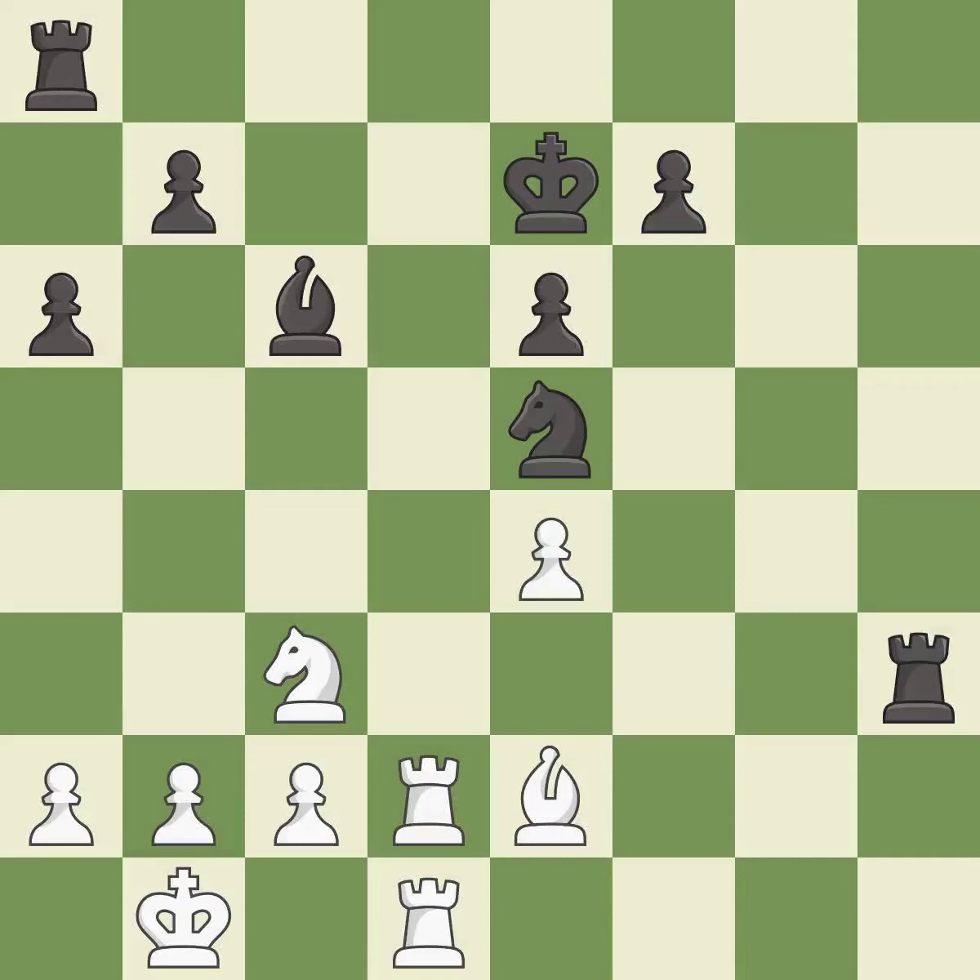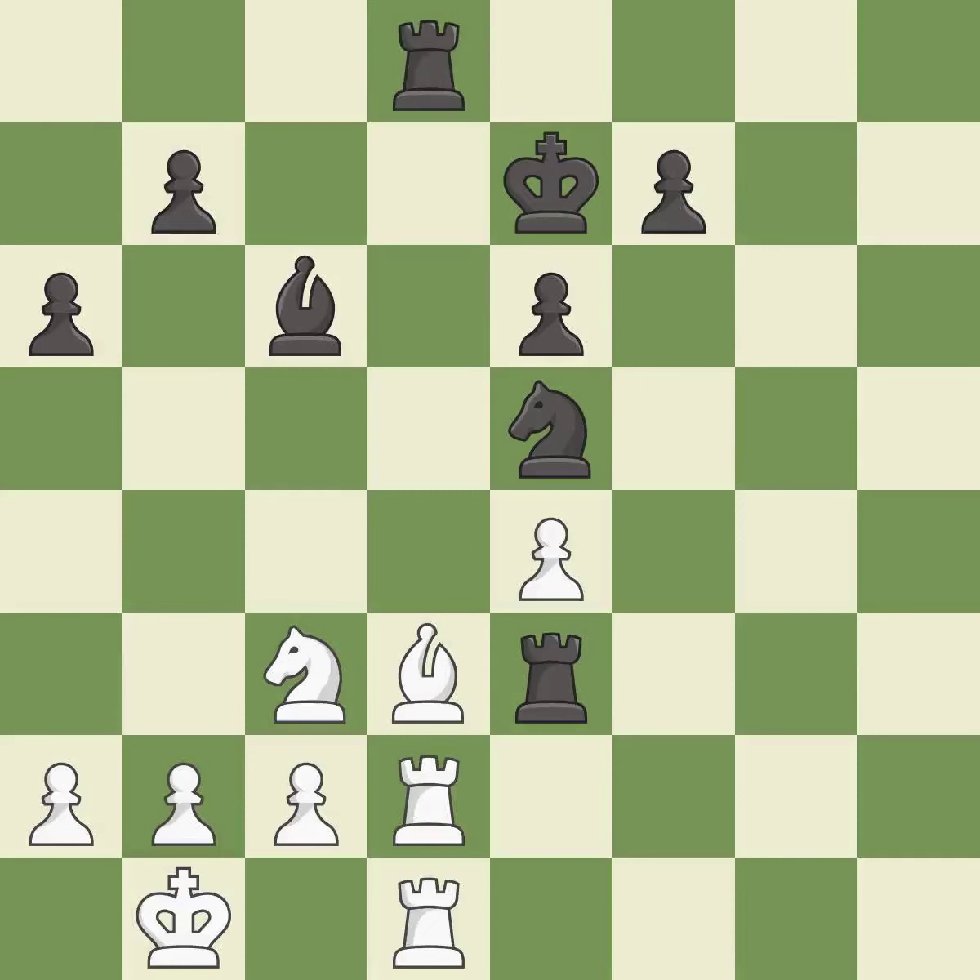Very precise — it is best. This is the strongest option — it is best. This protects an under-defended pawn that is under attack — it is best. This activates a rook by developing it off of its starting square — it is good. This threatens to reveal an attack on a rook — it is good.